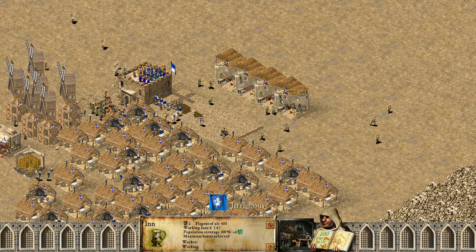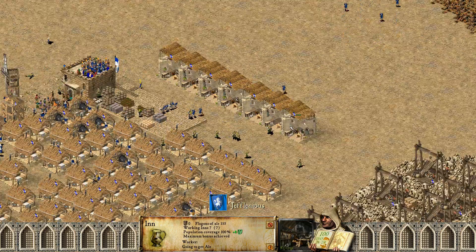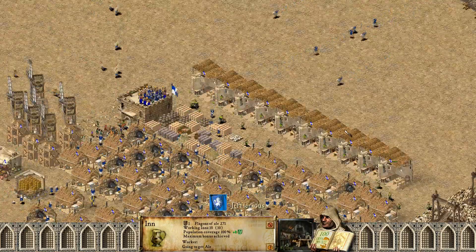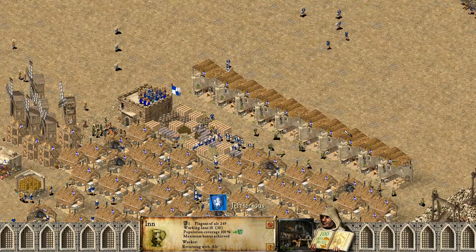So basically if you're on 100 population you would need 4 inns, on 200 you would need 7 or 8, and on 300 you only need 10 to cover the entire population. That's a lot less investment compared to any other popularity building, even food.